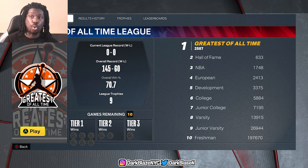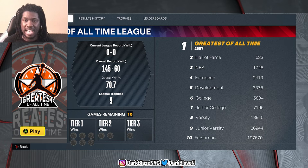If you want to use all the historic teams and all the all-time teams, the league to go to is the Hall of Fame League and the GOAT League - make sure you get there so you're able to use all those teams. If you want to use all the classic teams, you got to rank up to the European League or the Dev League.